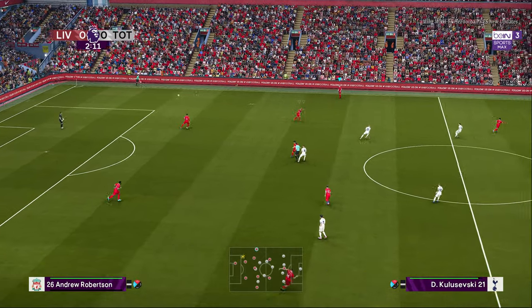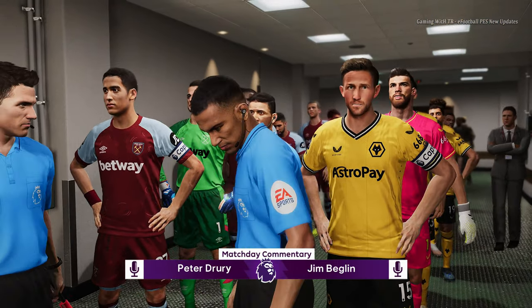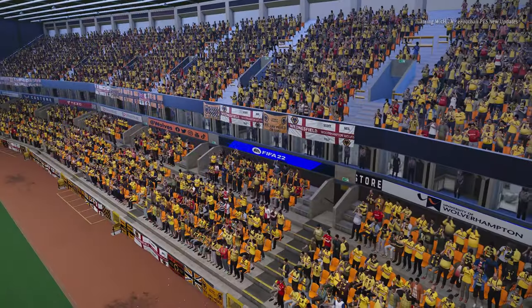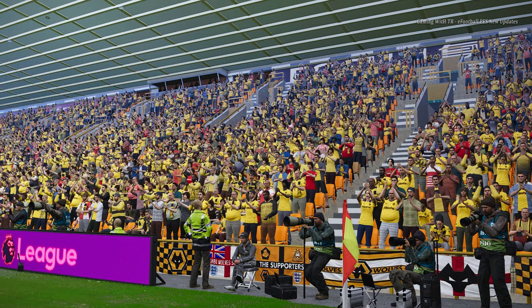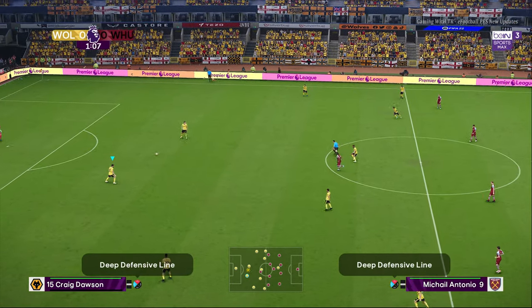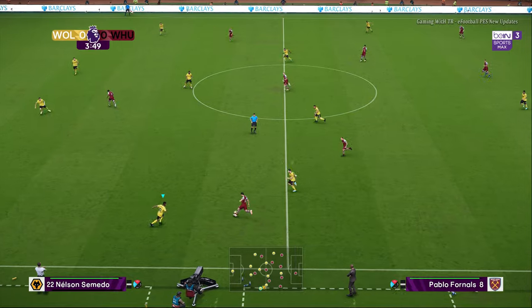This is the Wolves home stadium. I almost said 'Amex' by mistake — the Amex is the Brighton stadium. This is the Wolves stadium and we are right now seeing the view. I'm mentioning all teams' stadium names because the stadium names are pretty well-known and I want to make sure I get them right.